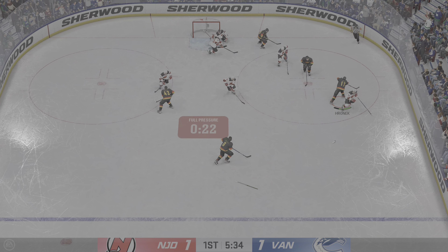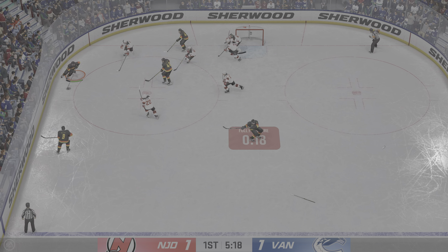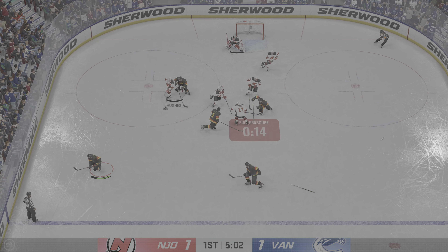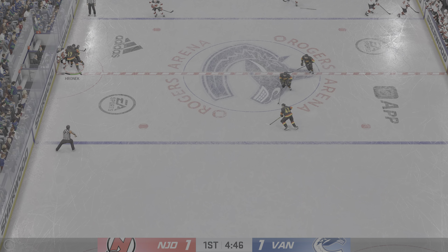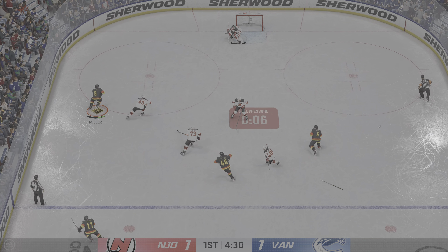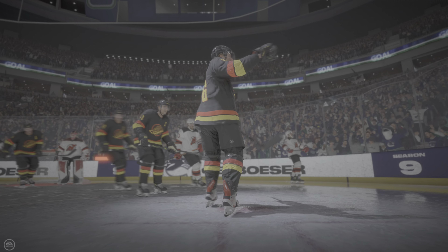Just a smothering attack here on the offensive end. And listen to this place light up. Taken in the corner. Moves it around — that doesn't go through as it's blocked. Picked up by the defense. Down it goes as the puck goes free. Sends it out in front. It scores! What an opportunity it delivers!